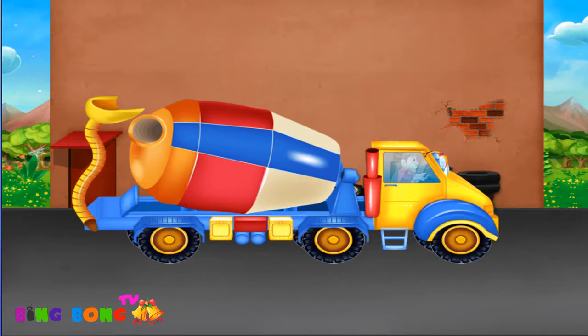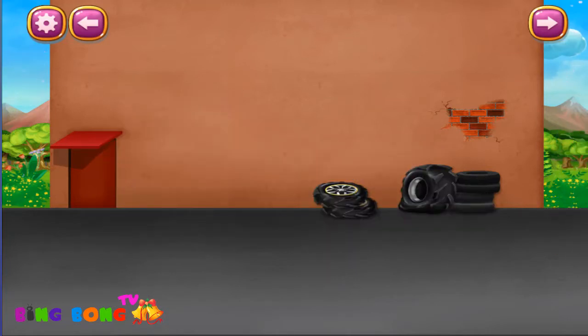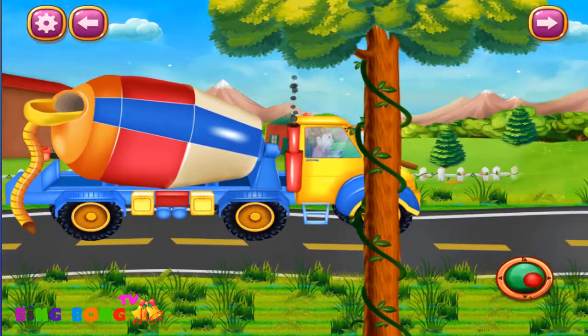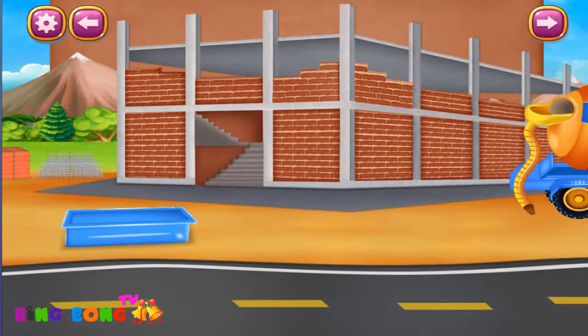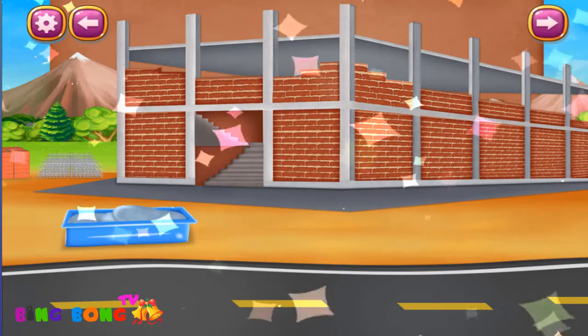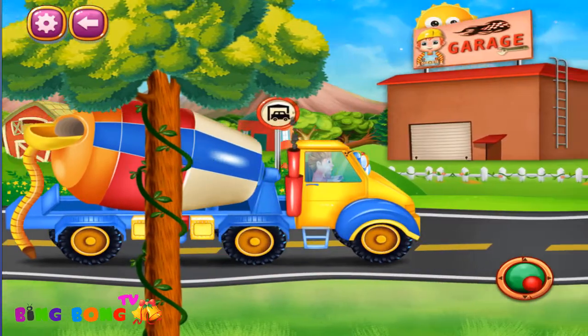It's ready! Go to the construction site. Oh, a building is being built here — you need to make the cement. Wow, your cement will help in the construction. Great! Oh, the cement mixer is going to Dr. Sid's garage.